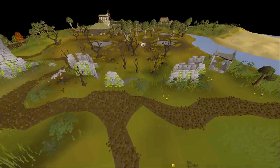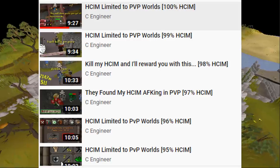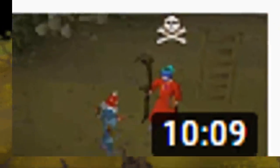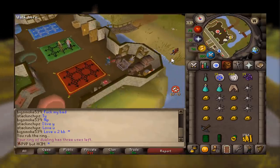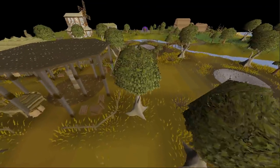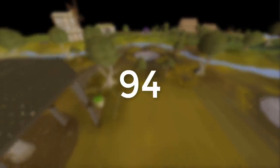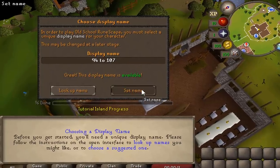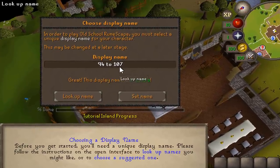Making a brand new PKing account starting with 100 mil. For the last two years of playing hardcore Iron Man limited to PvP worlds, I have missed out on so many players I could have PKed because of the lack of an account — specifically an account that can attack players within the combat bracket of 94 to 107 in PvP worlds. For this reason, I created the account 94 to 107.